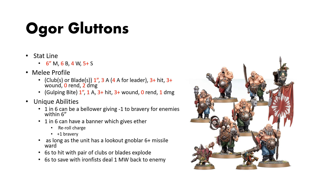For unique abilities, 1 in 6 can be a Bellower, which gives minus 1 bravery for enemies within 6 inches. 1 in 6 can have a banner, which can do 1 of 2 effects depending on which banner you choose: one gives you re-roll charge rolls, and one gives plus 1 to bravery.